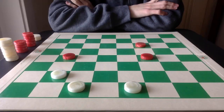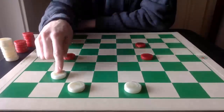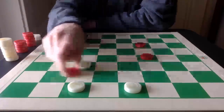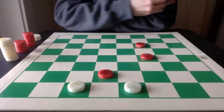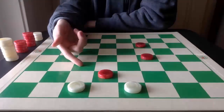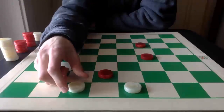Here are some more examples in which White gives up a piece to take three. In this position, White comes up here and Red is forced to capture. White then has a choice of capturing either the single or taking the triple, and of course the triple is what we want to take to win the game.